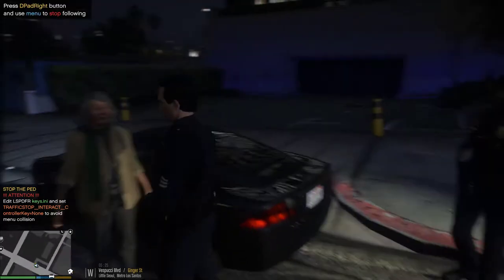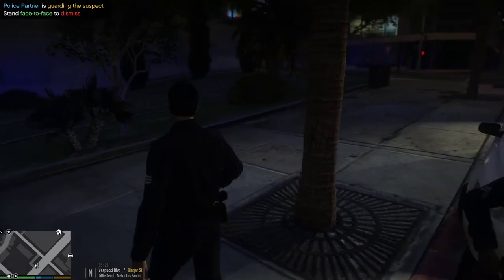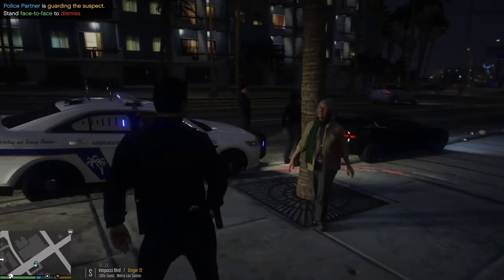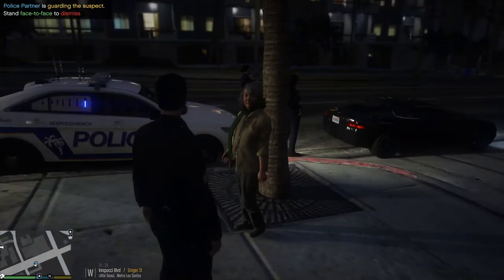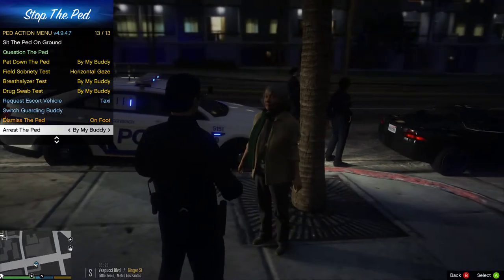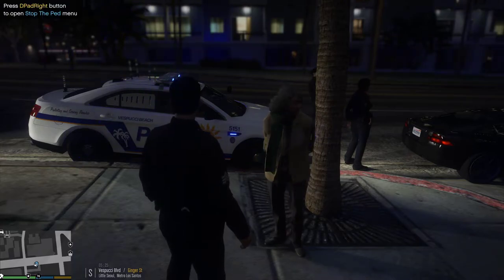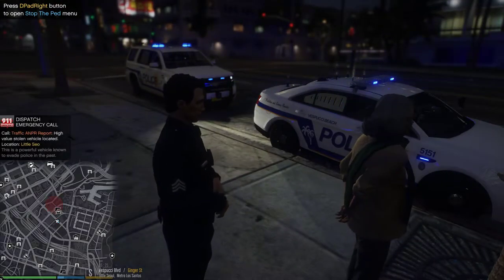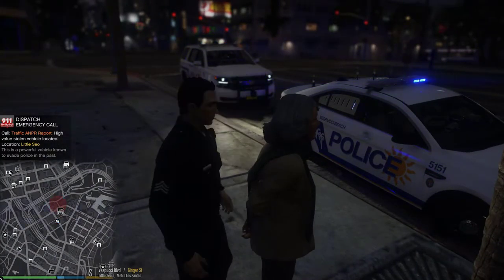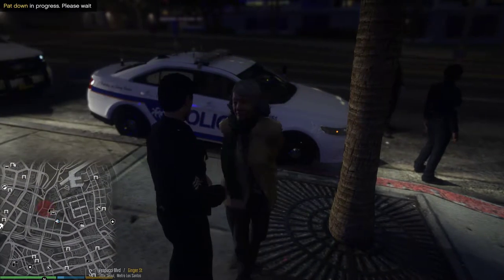All right, we need you to come back here — follow me over here on the sidewalk. That's good. Ma'am, I'm going to be making an arrest this morning because the vehicle is coming back stolen, and you also have a warrant for your arrest. We have a person with a firearm, possible 148 in Little Soul. I have a partner to search her.